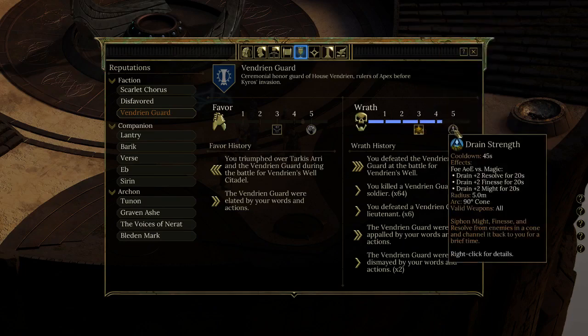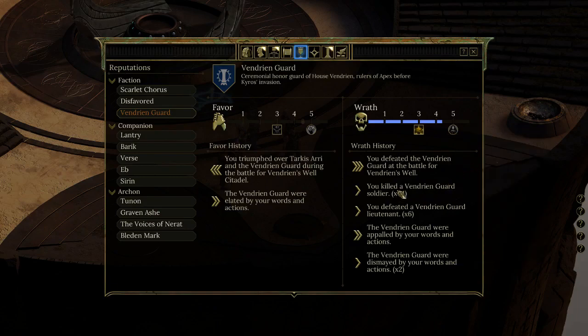If I get to rank 5, I gain Drain Strength, which reduces resolve, finesse, and might of enemies — though I have to use it manually as a cone. Interesting. Also: you killed a Vendrin Guard soldier 64 times. That's kind of a big deal.